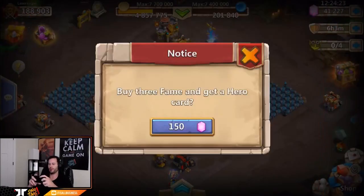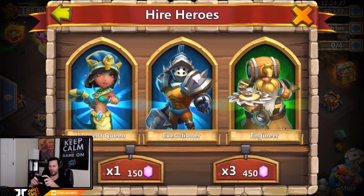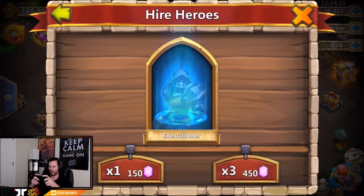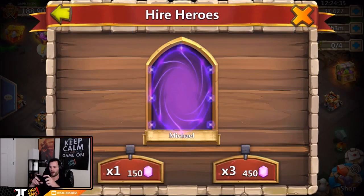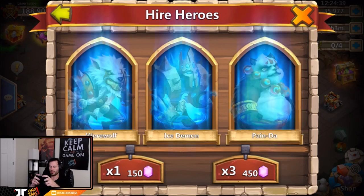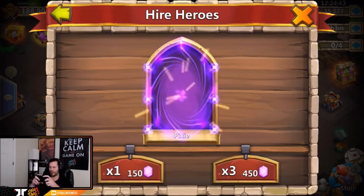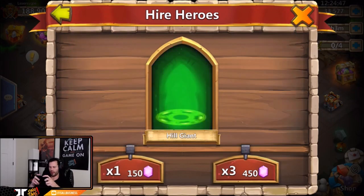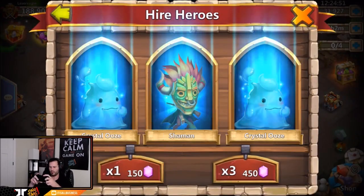We're gonna get the 15 crystal oozes before we stop. Come on, give me Anubis! Candy Cane is the first legend — come on, show me Anubis, that's what I want to see. We got Michael — not a bad roll, but we need Anubis. Dread Drake, a Pixie — no thank you. Grim Fiend — not bad rolls. A Paladin actually wouldn't be bad either, or Skull Knight.